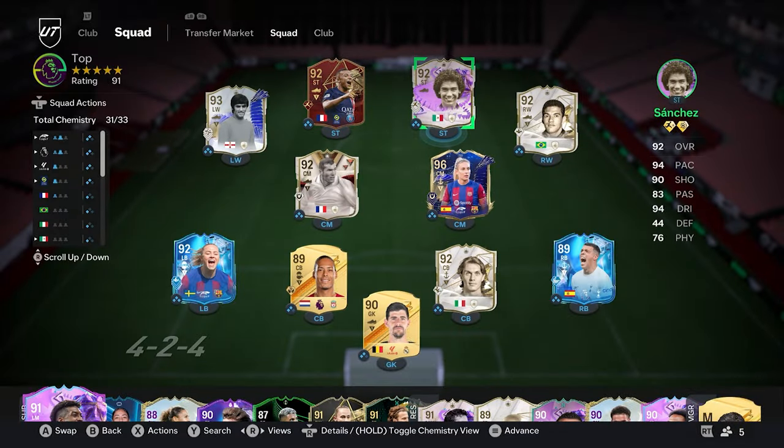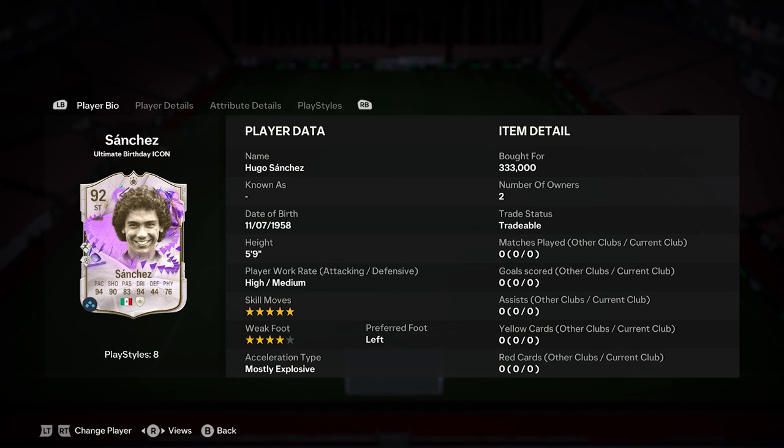So we've got the brand new Hugo Sanchez, 92 rated, rapid plus, power shot. He's obviously got two different versions you can go for: the 5-star skiller with 4-star weak foot, or vice versa, 4-star and 5-star. Left footed, 5 foot 9, and a decent upgrade to be honest.